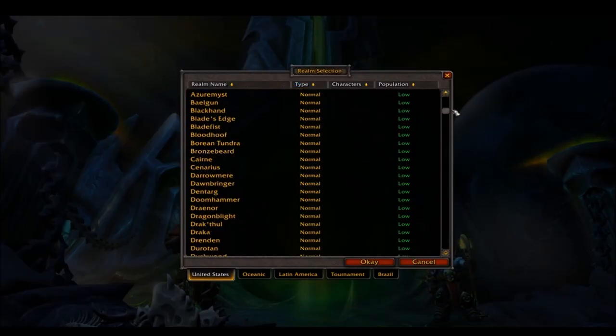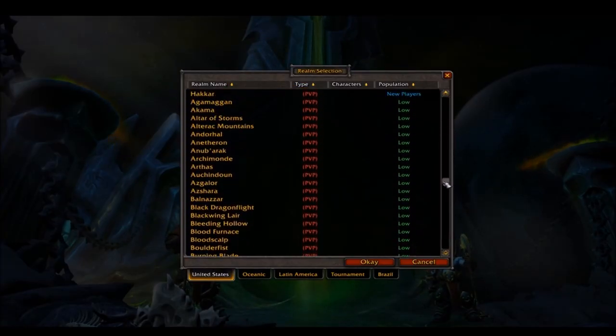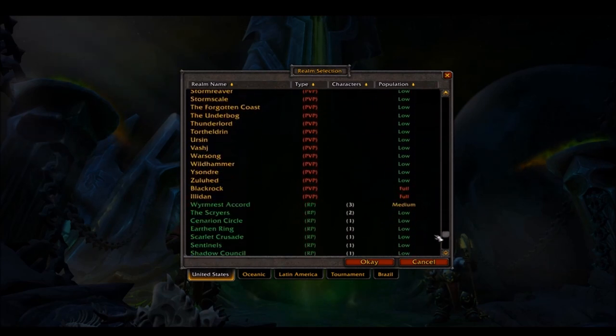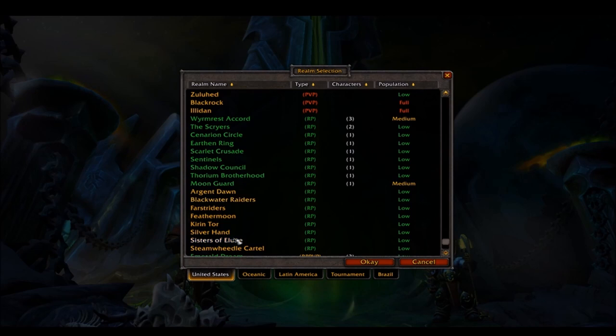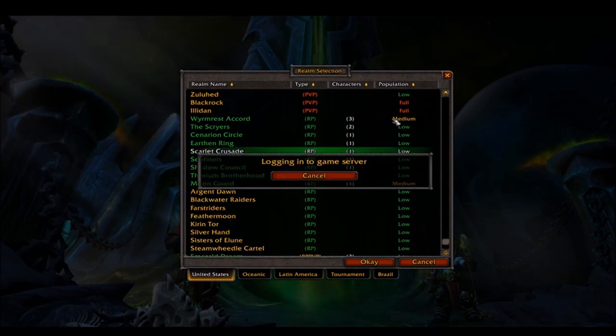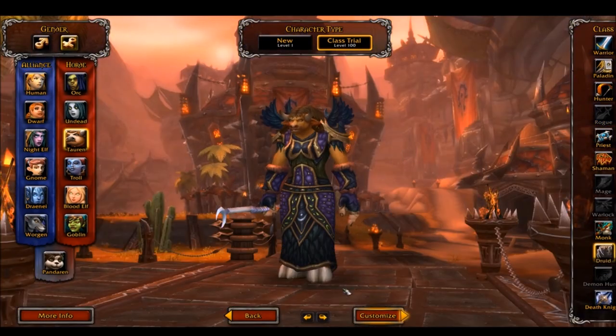First, you want to select a realm that you want to farm on. Roleplay realms are by far the best since there is no cross realm zoning. However, many roleplay realms are connected, so you don't want to double up on any realms. In the description I have a list of all connected roleplay realms so you don't overlap and check the same realm twice when you do your rounds.